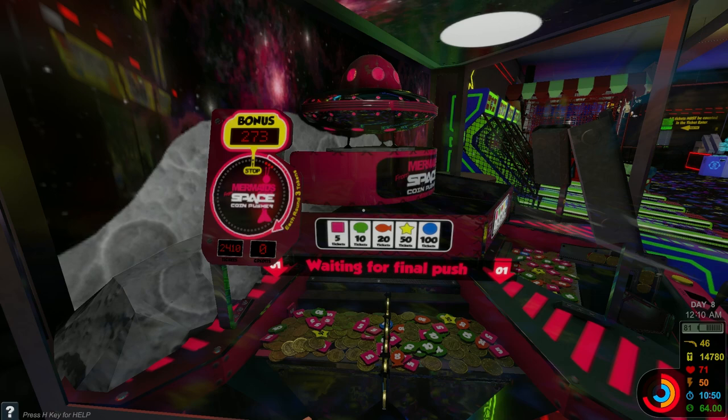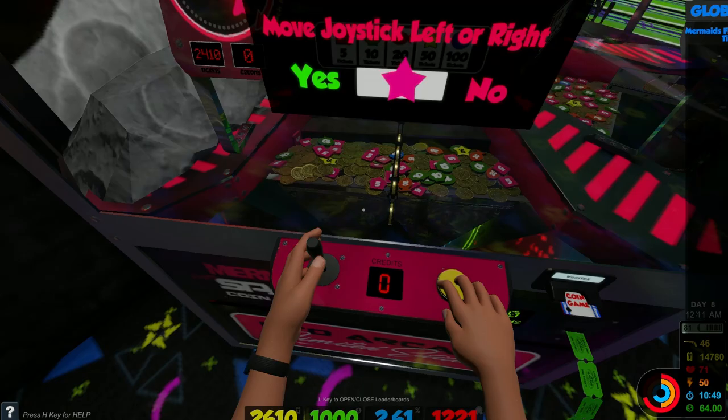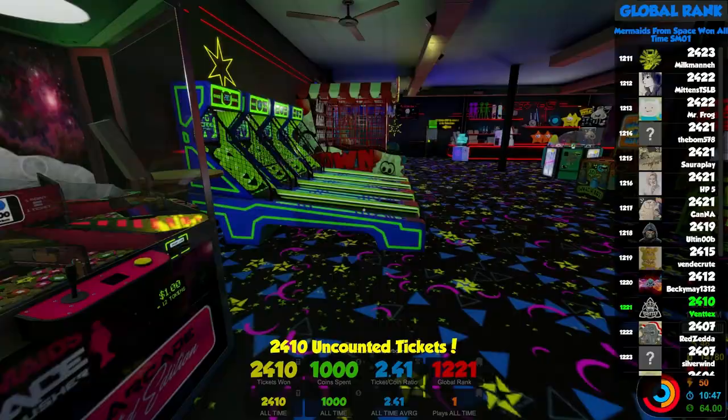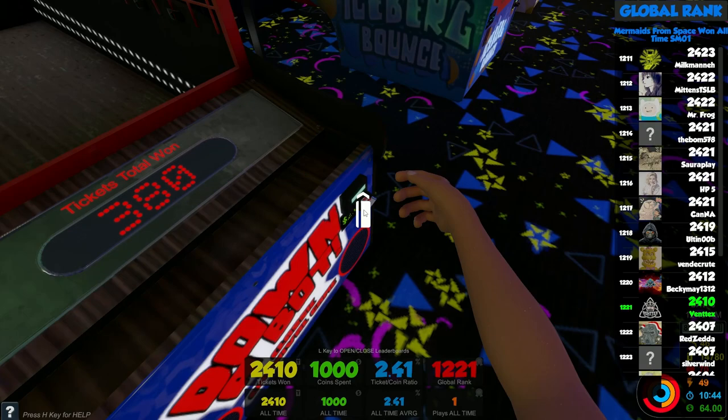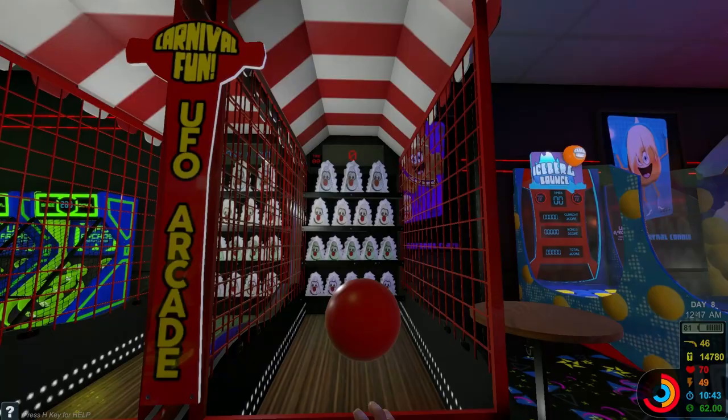2,400 tickets. Alright. What else do I want to do? I've done the clowns. The clowns is fine. Let's do the clowns again. Or the bots, I should say. Down a bot. Alright. Ready. Oh, right there. Got him. Next. Up. Next. Here. Oh. There it is. Double. Got him.